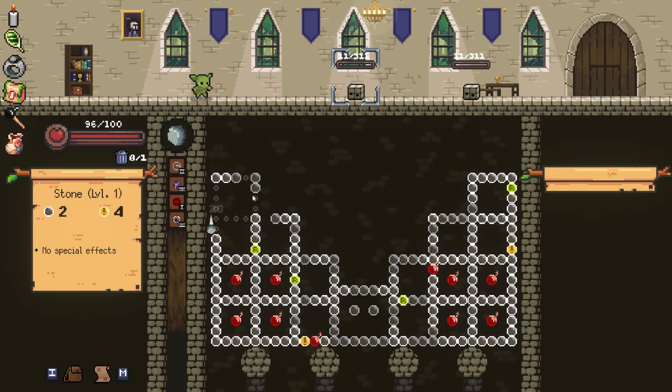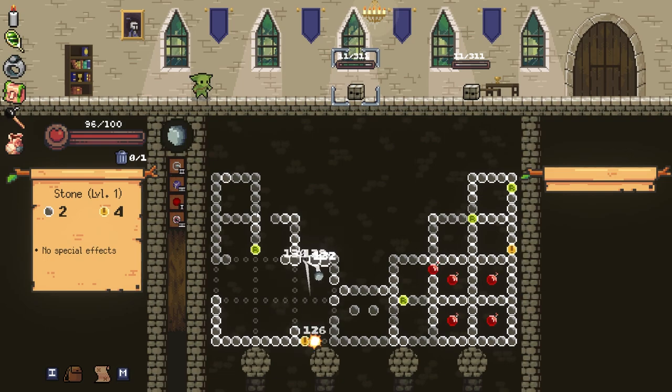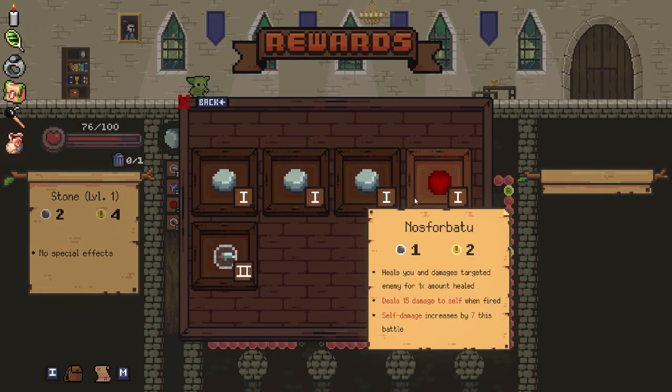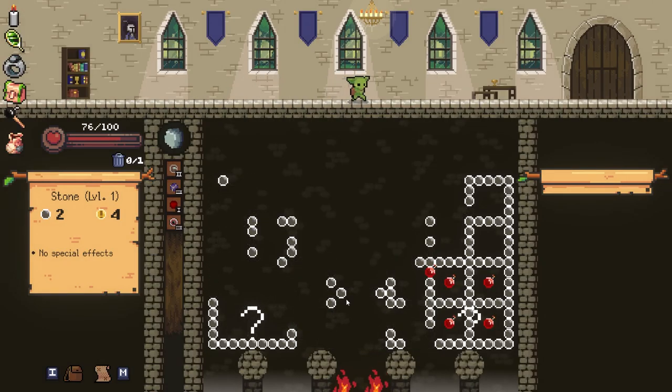Should be... there we go. Might throw one extra, might throw two extra. We'll see what happens. Oops. There we go — big shot. Ouch. They're dead. What do we upgrade? Nosferatu? Yeah, because I'm going to need it.